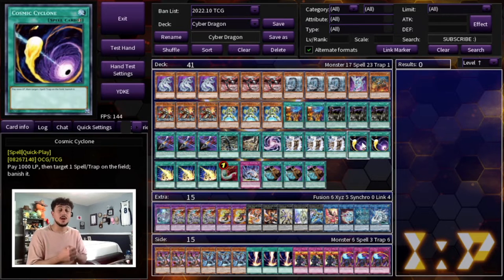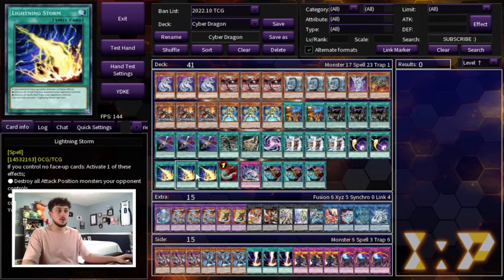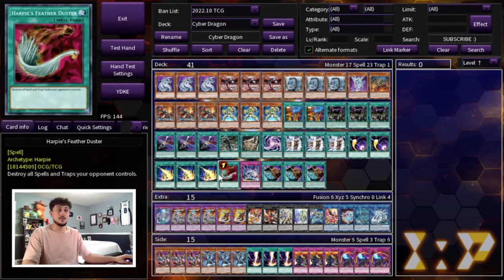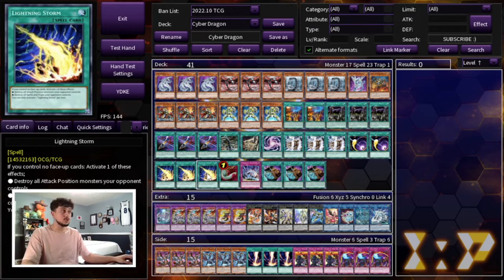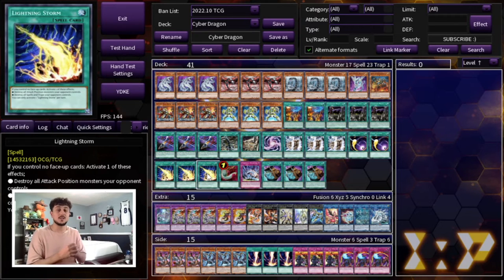We're playing a lot of back row hate. Because of the new ban list, Macro Cosmos is at three and D-Fissure is at three — a lot of cards can really disrupt this deck. This back row hate is also good into the Tier Limit matchup because you can hit the Sulix, Piralarino, and the Field Spell. We're playing two Cosmic Cyclones, three Lightning Storms, and one Harpy's Feather Duster. These are the perfect ratios — the back row hate hits both the Tier Limit matchup and the Floundarees matchup, which are the two most problematic decks in today's format. The other matchups you should handle just fine.